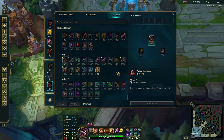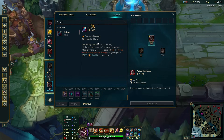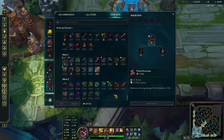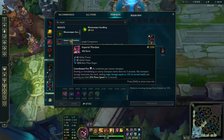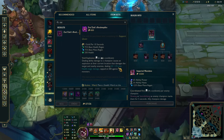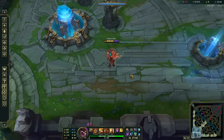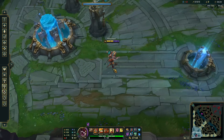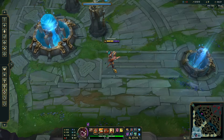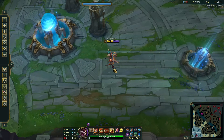You need to identify which enemy champions deal percent damage or execute damage, and what items they're building — they might not do percent damage themselves but they might build Eclipse, Liandry's, Lord Dominik's. Even support items now deal max HP damage — Mandate does 12% current health, and Zaz'Zak's Realmspike does 3% max health. Supports have it, everyone has it. It's all over the game, which is why I always say I don't want to stack HP.